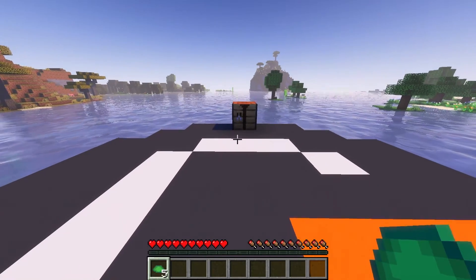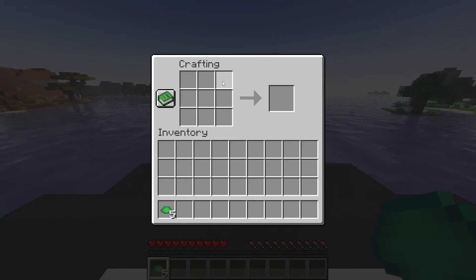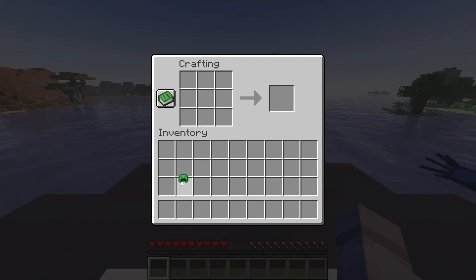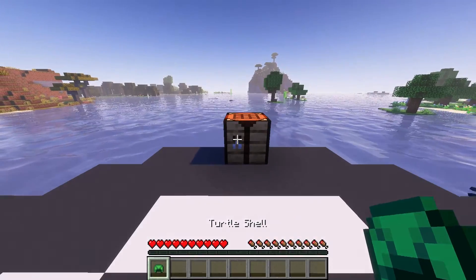Open up your crafting table to access the 3x3 crafting grid. This part is crucial — place your five scutes in a specific pattern, like making a tiny helmet for your character. This setup is your ticket to creating the Turtle Shell. After placing the items correctly, you'll see the Turtle Shell appear in the result box. Simply move it to your inventory, and voila, you've got yourself a Turtle Shell Helmet.